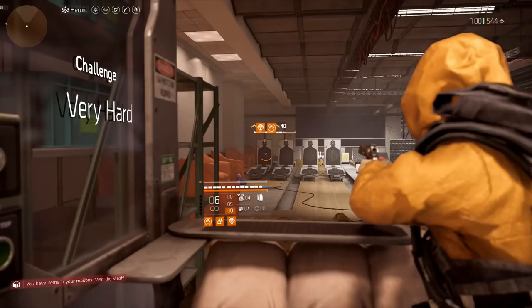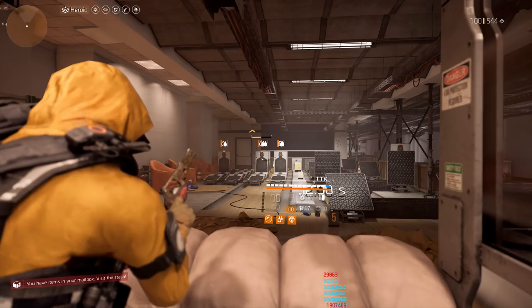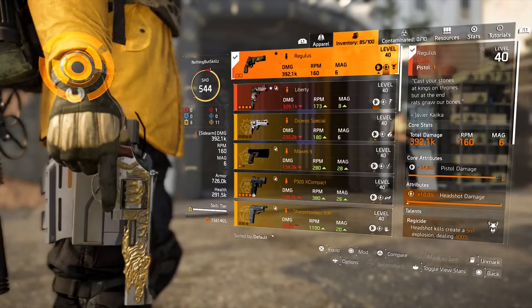We put on a little bit harder difficulty — Very Hard. When you get that headshot, you can see the explosion happens and then you can see the bleed ticks on the right-hand side, the numbers going down and down. If you build around this weapon, you can cause a lot of damage with the explosion and a pretty nice bleed.